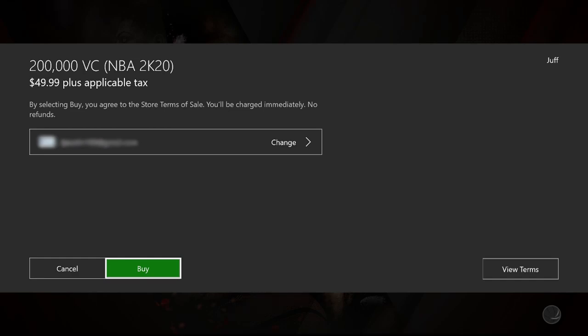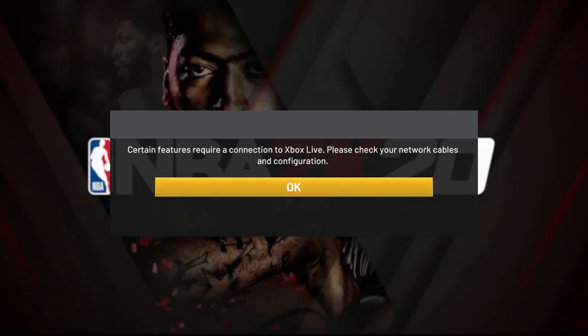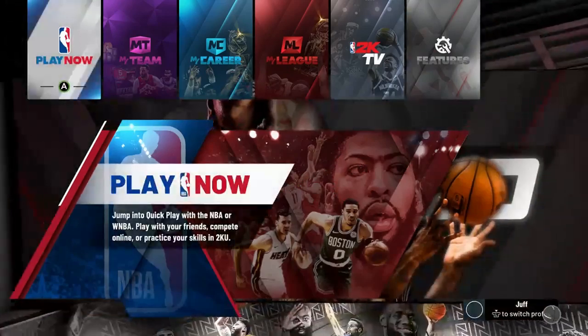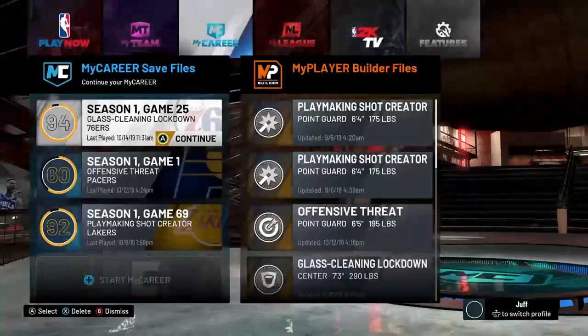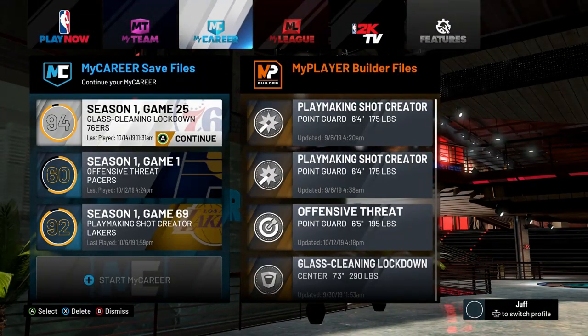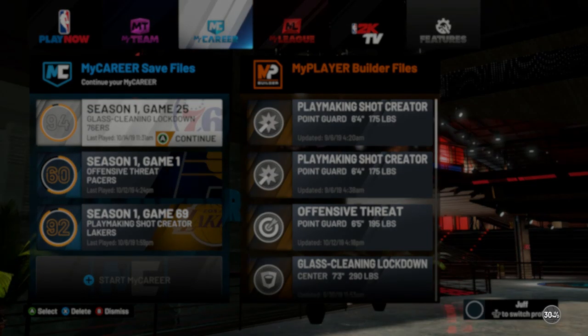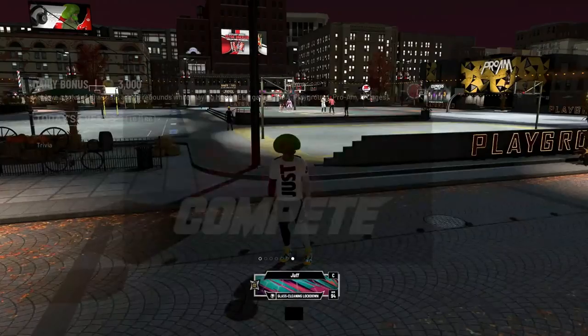Wait for the loading on the bottom right to finish, then click the center button on your Xbox controller — it'll make that screen disappear. Click OK once you're reconnected, then go back into My Career and load that guy back up into the neighborhood.